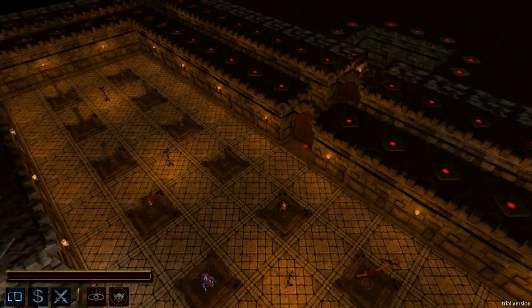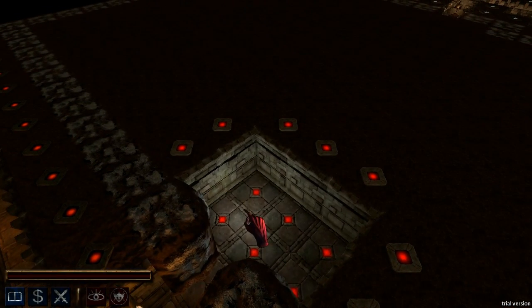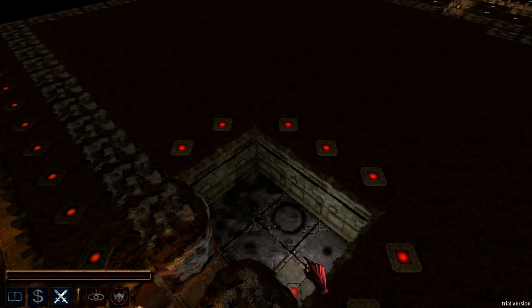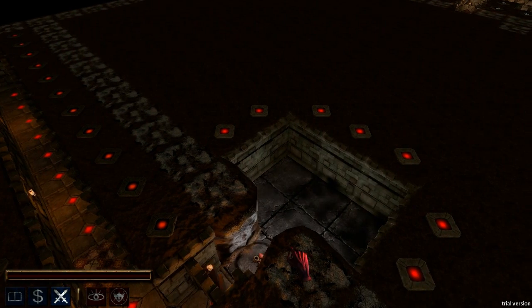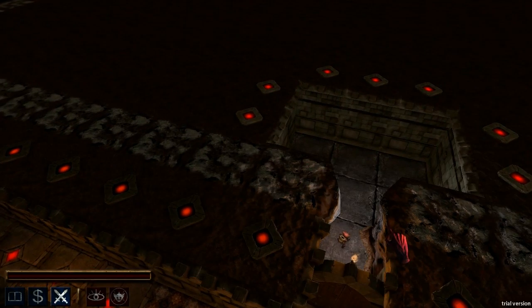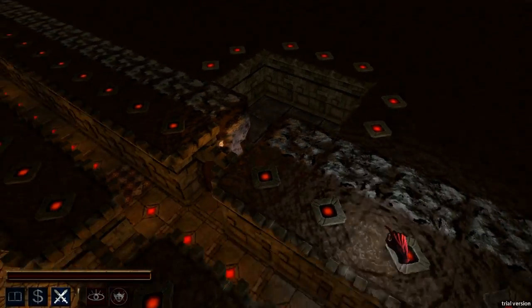And you can build barracks and... what do we got here? We got barracks, treasury, and archive. So let's head on over here and let's make a barracks. Boom! Look at that. Ain't that sexy? I think that's sexy. This imp is like, wait a minute — did you just seriously just rip up the floor? It took us eight years to do that. So yeah, it's pretty cool.